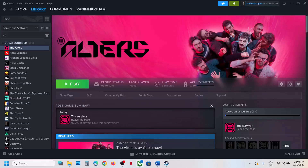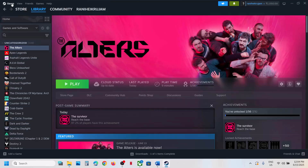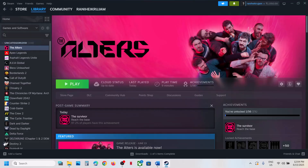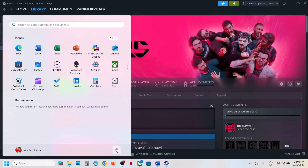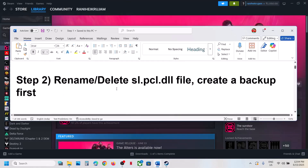The first step is to restart Steam. If you have the game on Steam, go to Steam, click on Exit, and once it is closed, relaunch Steam and then check. If that does not work, restart your computer and then check. If that does not work, move on to the next step.